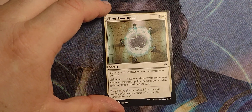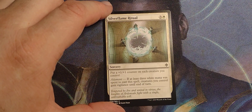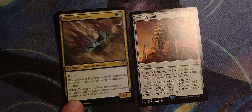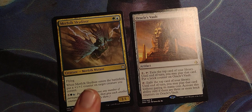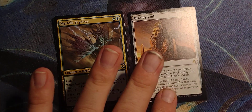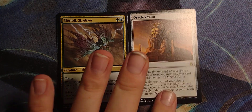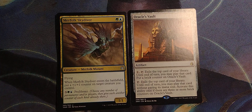Silver Flame Ritual is pretty good — everyone gets +1/+1 and Vigilance, so yeah, that's pretty nasty. MVP — I'm going to give two of them actually. Oracle's Vault is pretty high because if you're late enough in the game, that gets pretty nasty. After three rounds you can tap and exile for free. And Proliferate makes everything nastier.